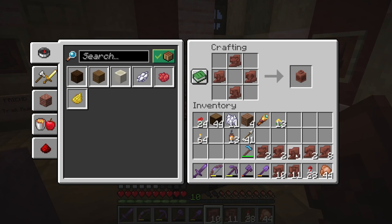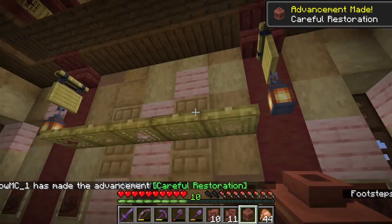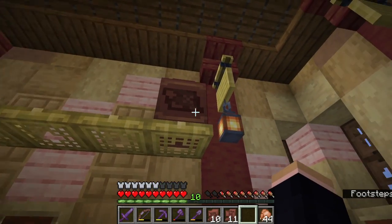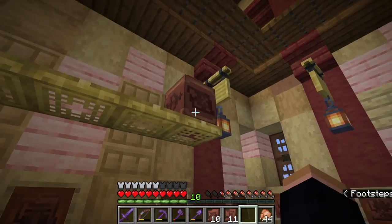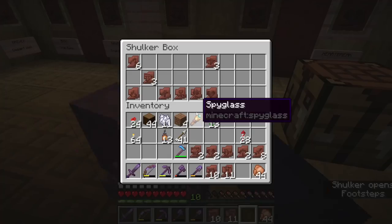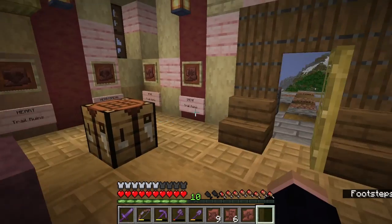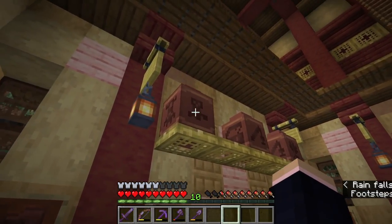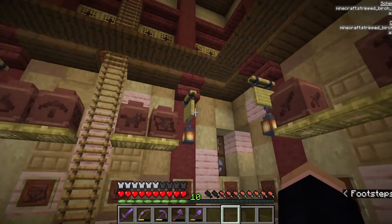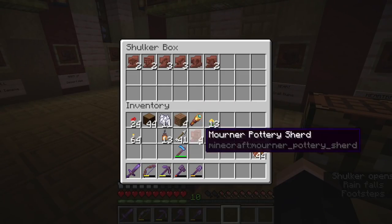Let's just have a look at night time — this place looks very nice with the lanterns. With our leftover shards I want to make some pots to put on the shelves for extra decoration. You can craft a pot like that and have a different design on each side. We've got the heartbreak, the explorer which is a map, the archer, and the danger one — it's a creeper, definitely danger. We've got a whole bunch of pots on the shelves with most of the pottery sherds displayed.